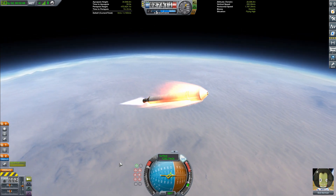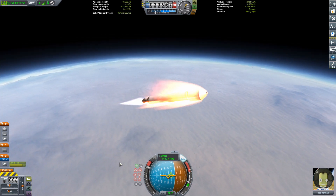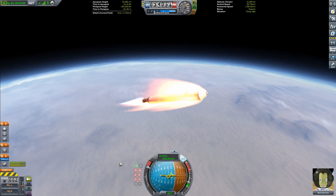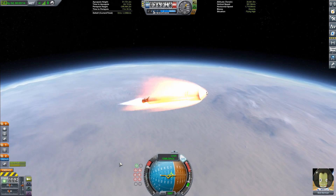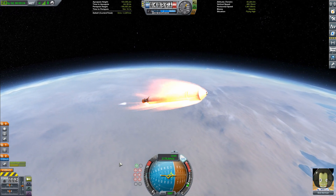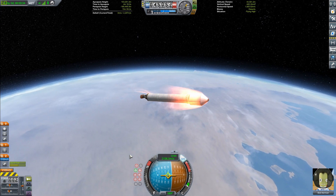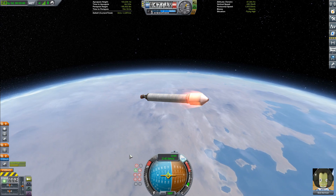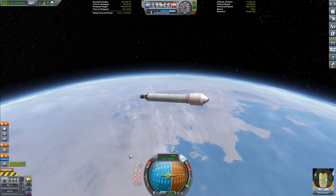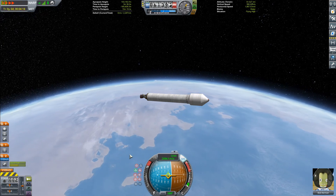We'll fire up our second stage — and there it goes. Now we actually have a normal looking rocket, granted it's tiny. The real second stage is the Able, powered by one AJ-10 engine. It's a hypergolic-fueled engine, so not great specific impulse, but it gets us there. We're using the swivel engine as the analog because it's kind of an inefficient, cheap engine and kind of looks like the real one.